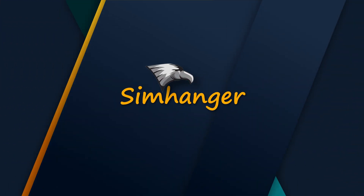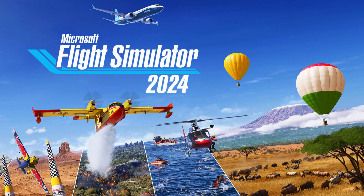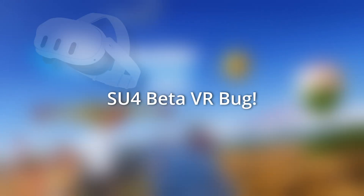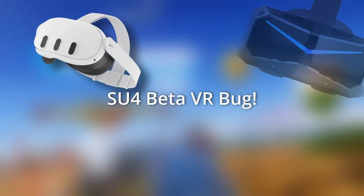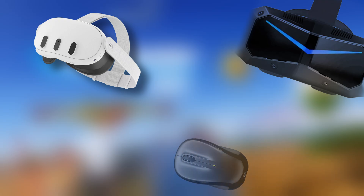Hello to everybody, welcome to the SimHanger. My name's Mark and let's get started. For any of you that have jumped into the initial beta of SimUpdate 4, you'll be aware that when you're in VR, you can't use the mouse — it's become invisible. In this video, I'll show you a quick fix.